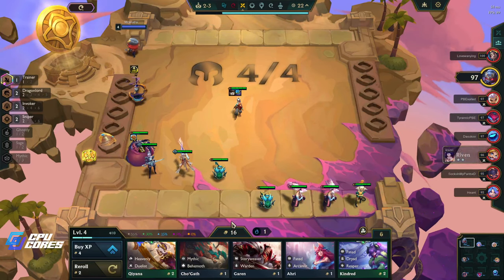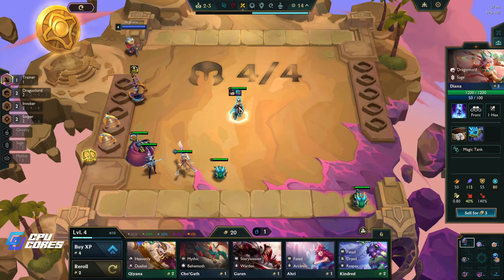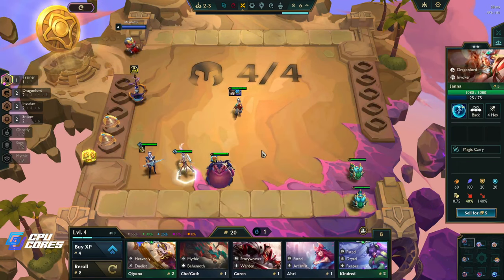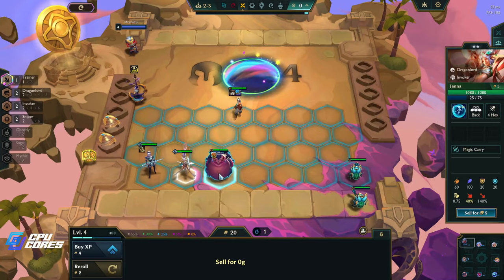Okay, more stuff for Nomzy. I think we sell these and just go to 20 gold. I don't have anything I really want here. I basically want to go dragon lord, sage with maybe some invokers - I have two invoker here which helps. So yeah, dragon lord sage is the best option for me.